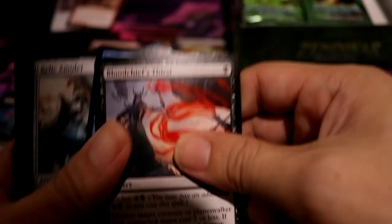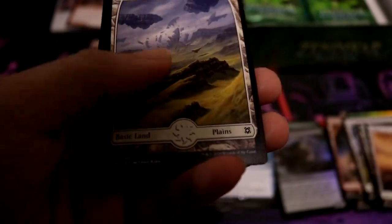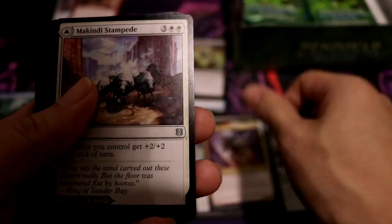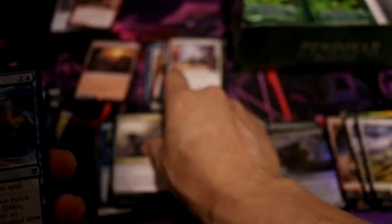Blood Chief's Thirst, Wind Robber, Relic Amulet. Okay, that was the first third of the box. Unsect token again, Planes, Akiri, Fearless Voyager, McKinney Stampede, Ravager's Mace, Rolling Ramp.